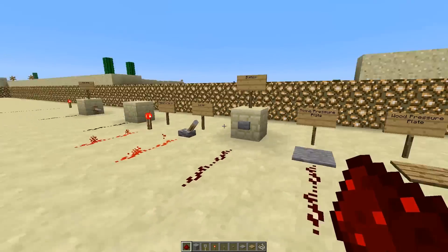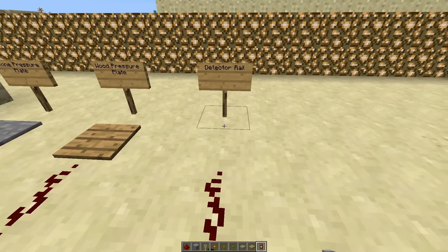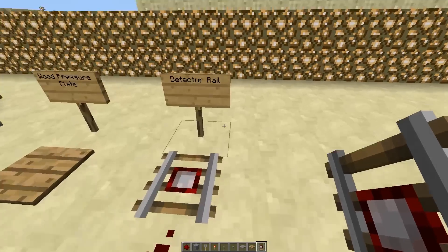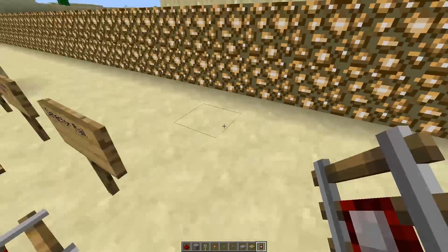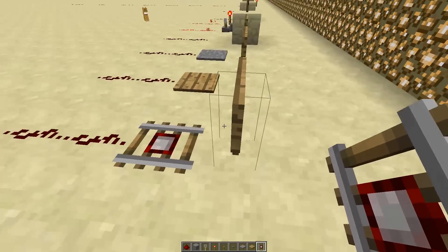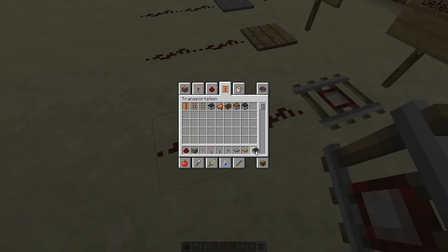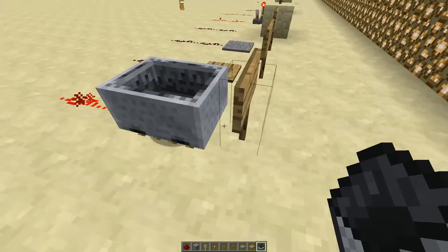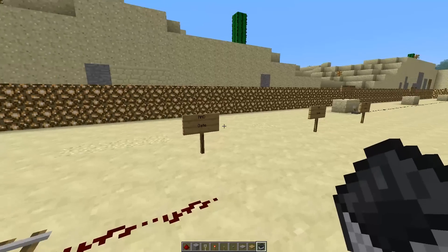One of the last main power sources is a detector rail. Detector rails are really neat because they let you create train stations. You put down a mine cart, and when the cart travels along the track and goes over the detector rail, it lights it up and sends a redstone signal. When I place this mine cart down, the line turns on.